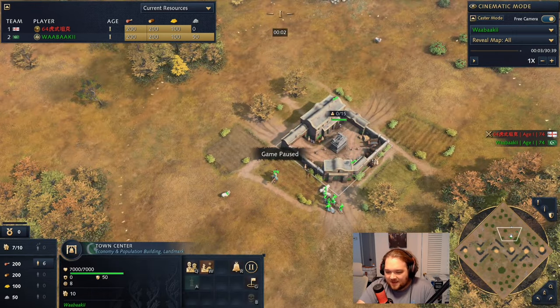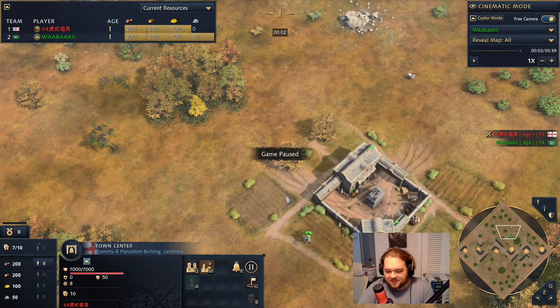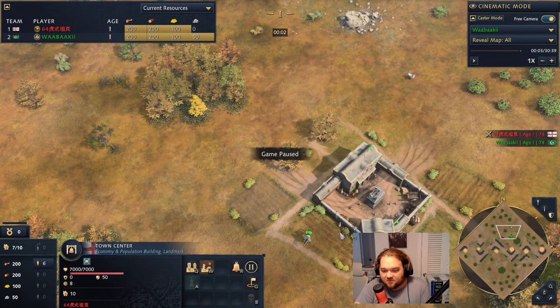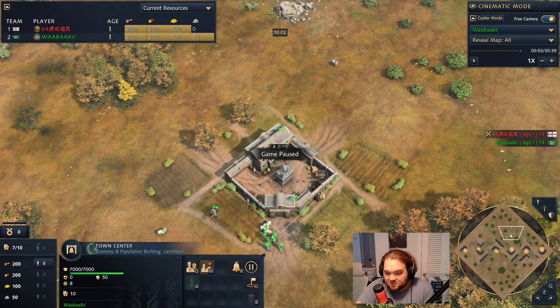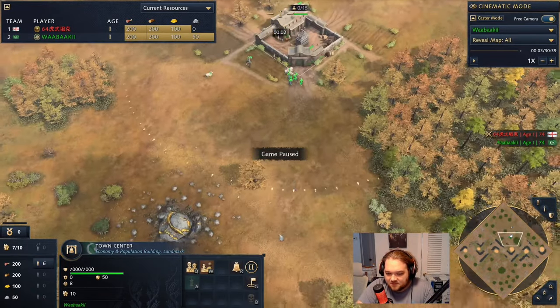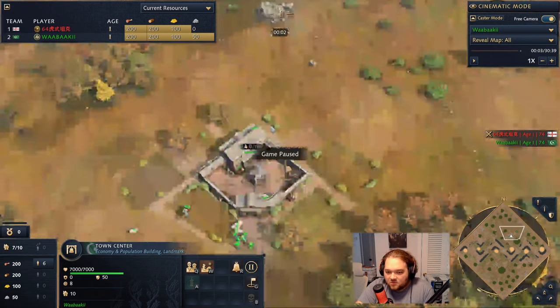Before we hop into the game — I used to play Ottoman a lot, back I think two or three seasons ago — and English is a very tough matchup for Ottoman because Ottoman takes time to get going. Any civ that can pressure them early has a really huge advantage. The English longbow rush was always really, really tough.